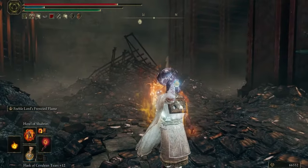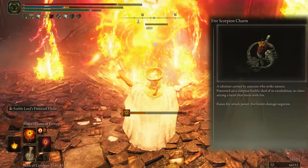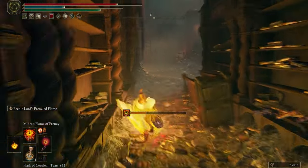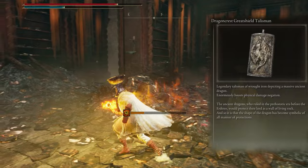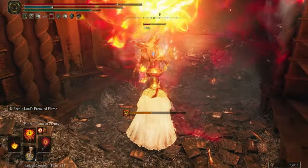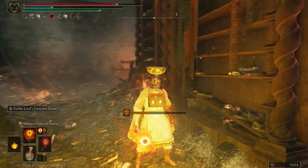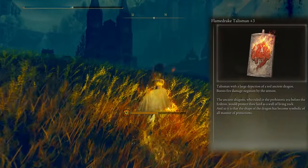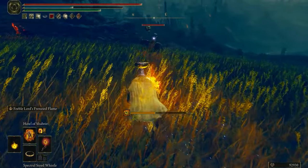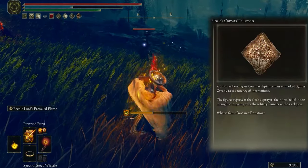For talismans I use Fire Scorpion Charm to deal more damage with fire, but it lowers damage negation. We can fix that with Dragon Crest Great Shield to boost physical damage negation. The third one is Flame Drake to protect you from madness or frenzy flame. The last one is Fluxed Canvas to raise the potency of incantations.